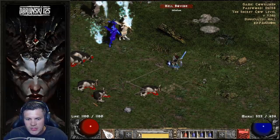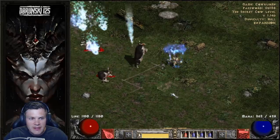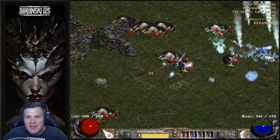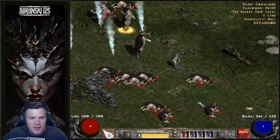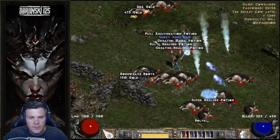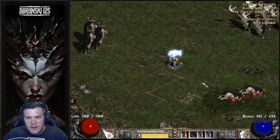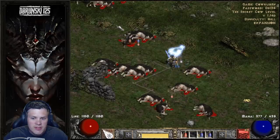You want to stay away from the Fortress and you can't kill the Cow King. You can kill him infinite times on single player, but those watching know you can't kill him infinite times on Battle.net. So really it's just a lot of this — trying to hopefully get lucky, get a Lem rune, and still doing the Mephisto and Pindle rotations.